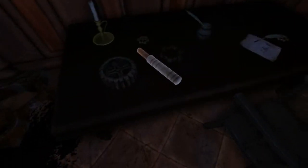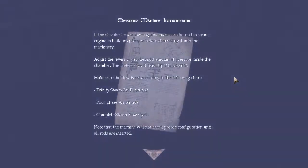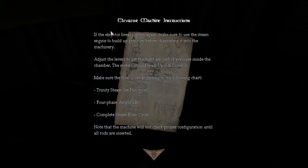And here is the rod that has eluded me for so long. Okay. Elevator machine instructions: if the elevator breaks down again, make sure to use the steam engine to build up pressure before channeling it into the machinery. Adjust levers to get the right amount of pressure inside the chamber. The meter should read up 8 and down 8. Make sure the flow is set according to the following chart. Turn the steam set functions to 4 phase amplitude — complete steam flow cycle. Note that the machine will not check proper configuration until all rods are inserted.